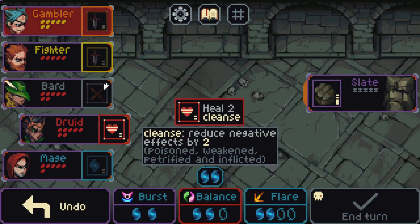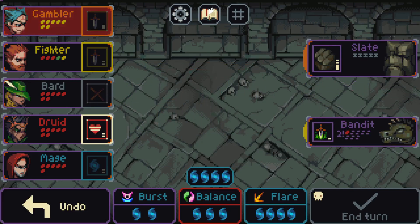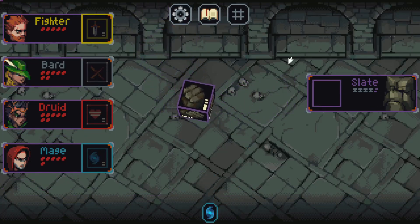The thing that Slay the Spire had in spades was its staying power — the idea of one more turn, one more run, if only I had done this differently or taken that card instead of this useless one. Slice and Dice has that same energy for me, and I can't stop playing it or thinking about it. Tactics Ogre Reborn is out on Friday, and choosing between them is going to be tough.